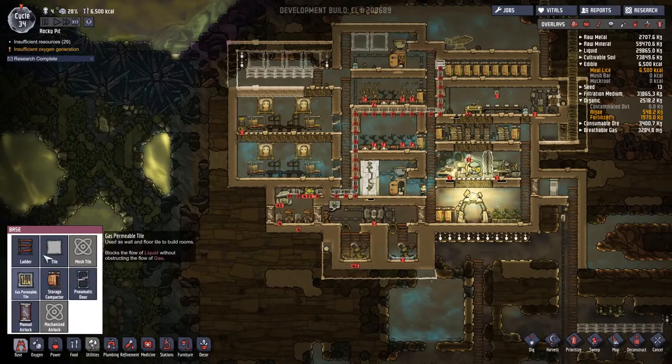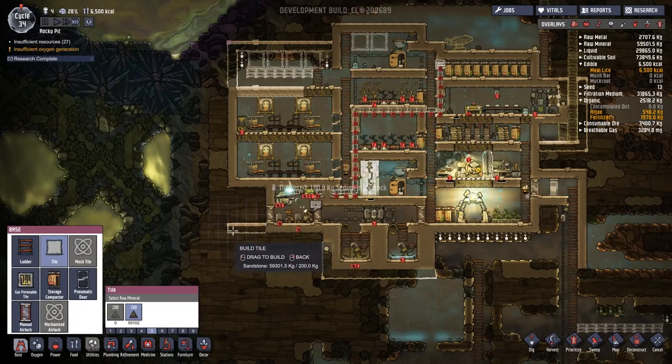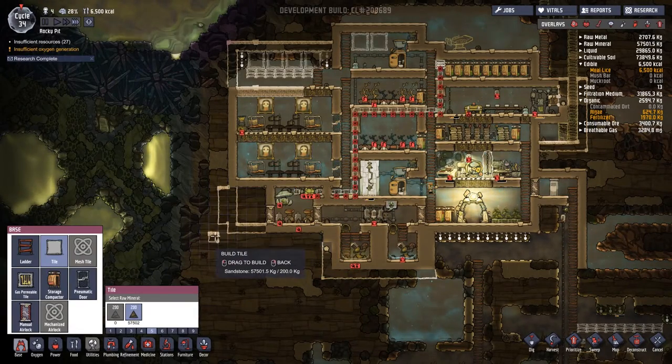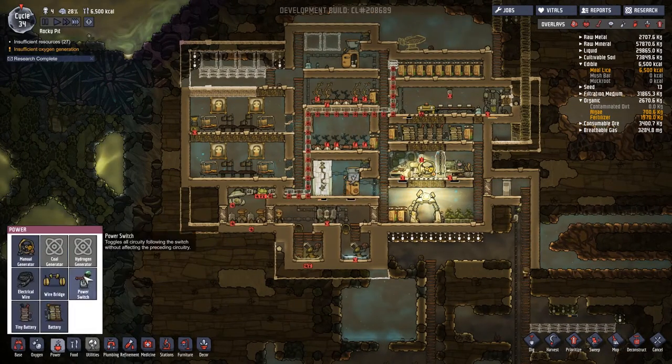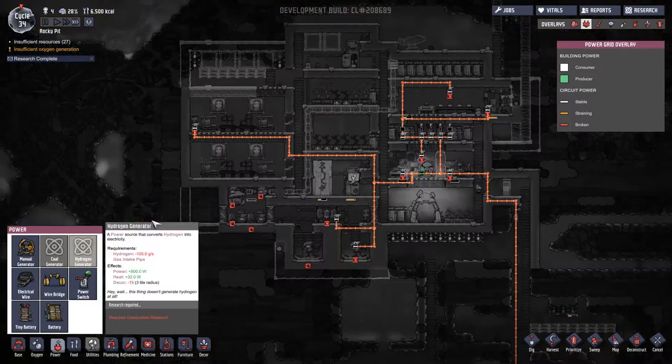Gas filter is in place. We can just immediately select the hydrogen and start thinking about what we're going to build over here. We are still miles off of that — I'm not even going to tweak the priority, we're just going to wait for it to roll in naturally. I will however just kind of mark out a space for what I want — that should hopefully be exactly what I want.